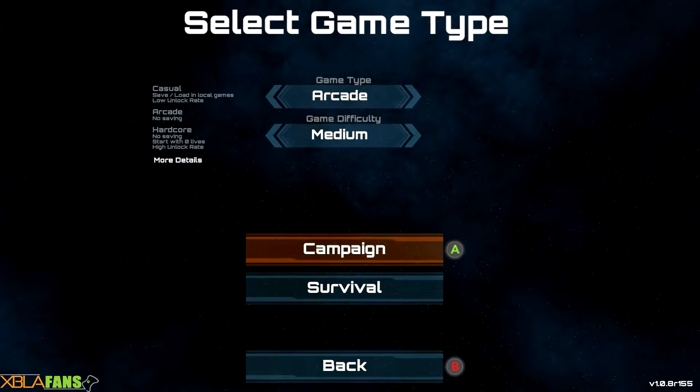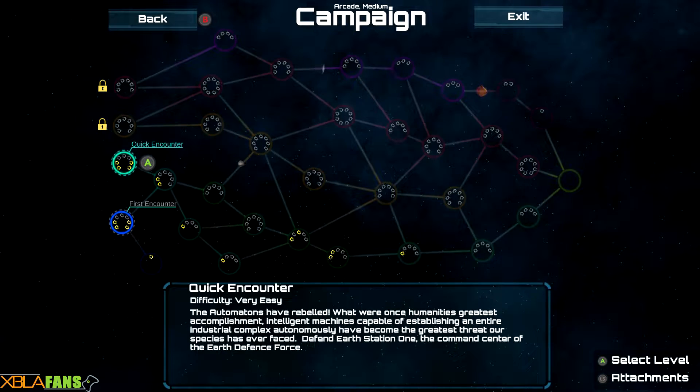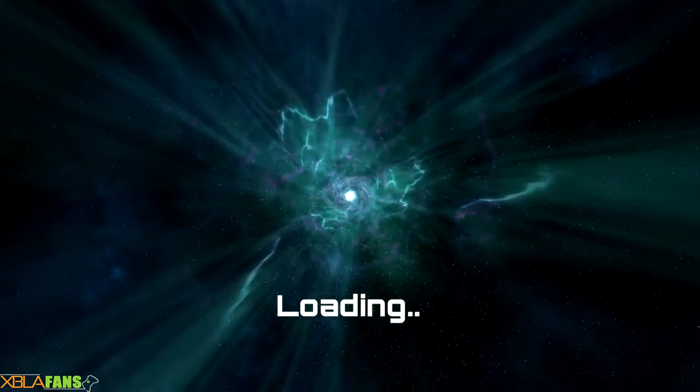So the way this works is kind of rogue-lighty. You have your campaign — I've gotten to the very end of the easy one down here. You can see there's medium and then hard at the top. What we're going to do is just go through a quick encounter here, and as you can see all the way at the right, they all converge in one place.